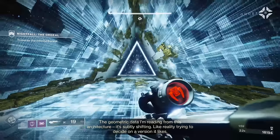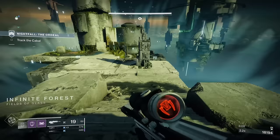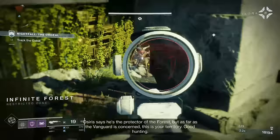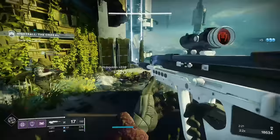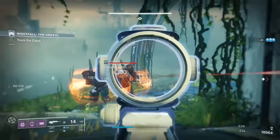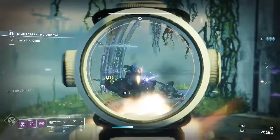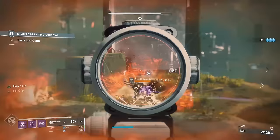I want to start with masterworks. In the grand scheme of the game, the masterwork you get on a weapon doesn't matter greatly and only hyper min-maxers tend to care. Most of the time, people on PC tend to search for a range masterwork, since recoil is so low already, to deal maximum damage from farther distances. Range is globally beneficial — PvE, PvP — it always helps to engage from farther away. However, I will absolutely use a weapon without a range masterwork as long as I have the perks that I want. I will NOT use a weapon that has the masterwork I want but the perks I don't.